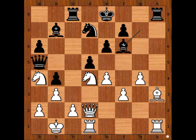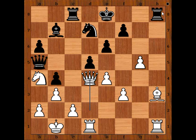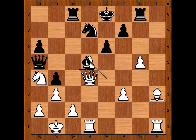Bishop takes on f6, g5. Bishop takes on d4, Queen takes on d4, attacking the rook on h8. Rook to g8. Pawn takes pawn. Bishop takes on d5. Rook from h to e1, threatening Queen takes bishop.